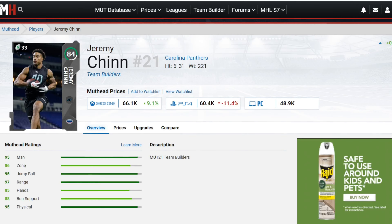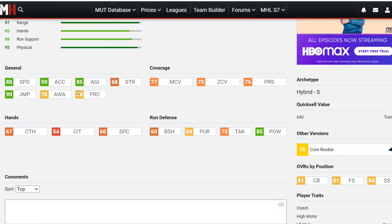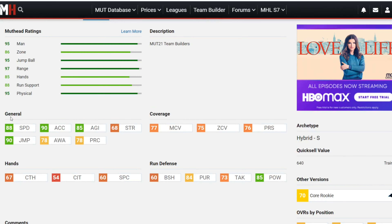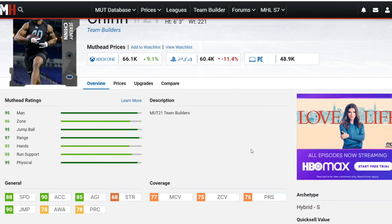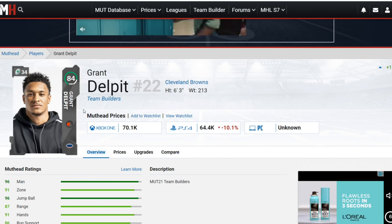Getting into the stats of Jeremy Chin, my first guy on this list: he's got 88 speed, 90 acceleration, 85 agility, 90 jumping, 78 awareness, 78 play recognition, 77 man, 75 zone, 76 press. Decent coverages, very very good speed, very agile. The 85 hit power is insane, 84 pursuit, 73 tackle. The speed and hit power are what really stand out. On an 84 overall card, the 88 speed is going to keep up with most receivers.